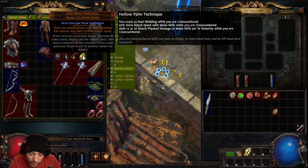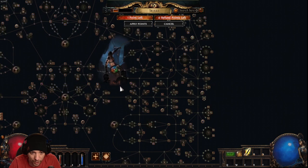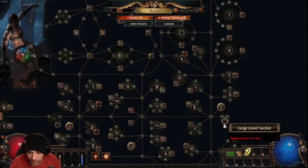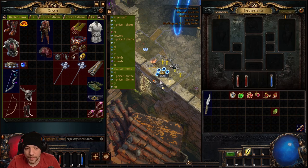Your main strategy on the passive tree is getting to the first outside cluster jewel socket as fast as possible. As a Shadow, the closest one is reachable by level 12. When you socket the jewel, it creates the Hollow Palm skill node right there. Any class can do this — it just depends how early they can reach it, but they'll still get plenty strong from dexterity nodes along the way.